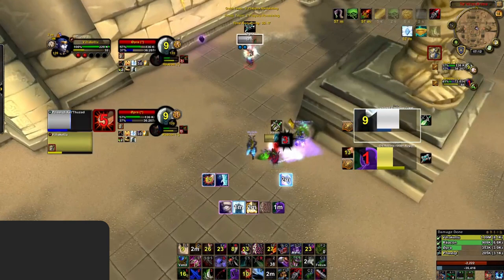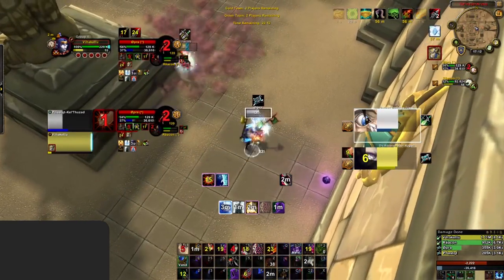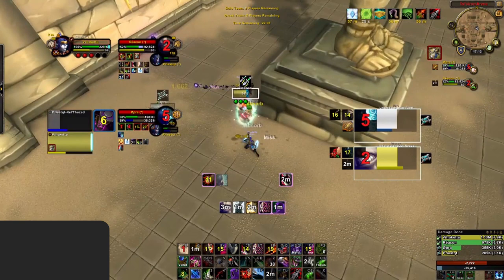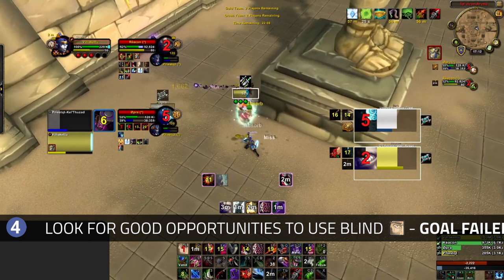At this point the game is pretty much over. Their Rogue uses Kidney with their second Vendetta on your Priest, and while you're able to force out the Pain Suppression from their Disc, your Priest is super far behind with no way to catch up. One thing to note: after your Priest gets a Double Fear and their Rogue trinkets, your Blind has just come off cooldown and their Rogue is off Stun DR in 4 seconds. You could have done a DR Blind on the Rogue for 4 seconds and followed it up with a full Kidney Shot to keep your Priest alive — but you miss this opportunity and again fail the goal to get value out of your Blind.